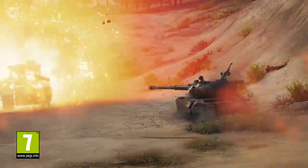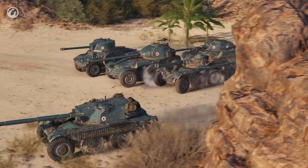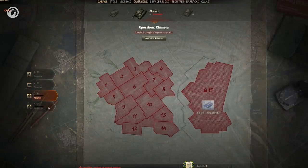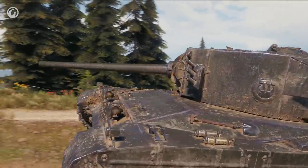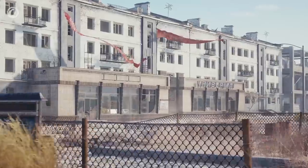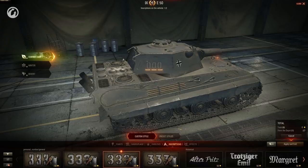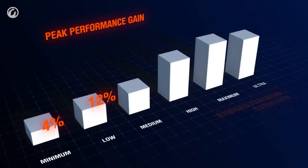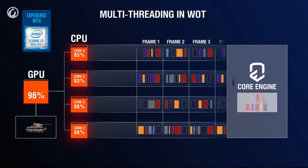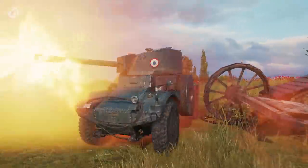Update 1.4 brings a lot of exciting content: wheeled vehicles in World of Tanks, reworked personal missions of Operation Chimera, improvements to characteristics of reward vehicles — the Chimera and Object 279 Early — return of Ghost Town, new customization features, and a performance boost for certain configurations thanks to multi-threaded rendering. Now let's get down to the details.